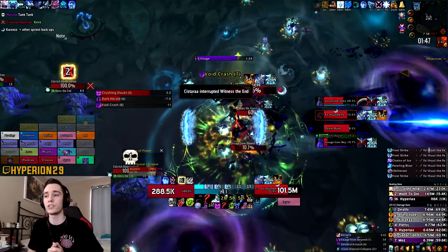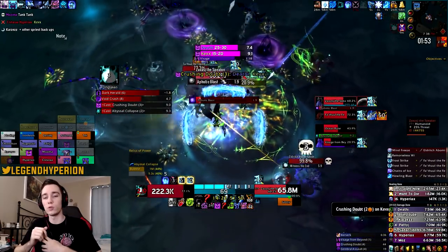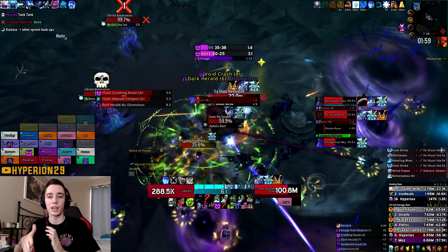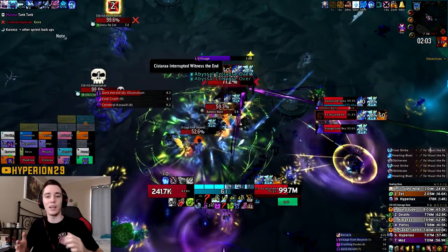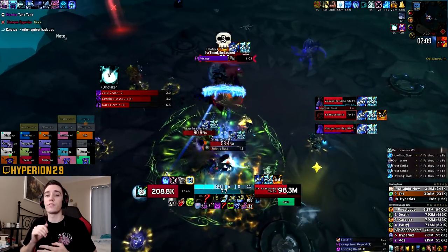For the defensive traits, if you have the option go with Resounding Protection or Runic Barrier. Those two will help you out a ton on this fight because the damage pattern is very spiky. You won't take constant damage — you'll basically take a small or large chunk of damage every so often, so those two traits are very beneficial.